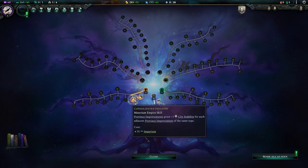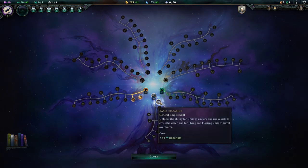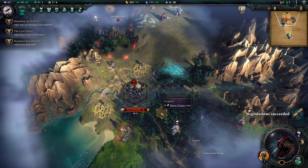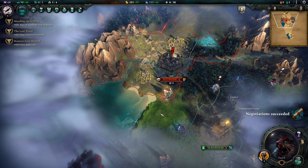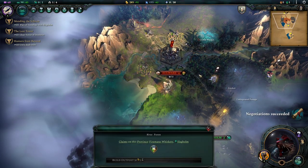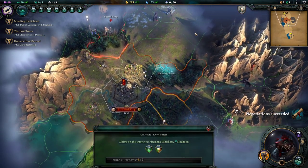Empire development skill available: province improvements grant plus one city stability for each adjacent province improvement of the same type. I'm going to go ahead and grab that. We've also got it gains the ability to embark — I'll eventually grab that when it becomes a problem. Farm mine, the long way around, farm mine farm. Nothing adjacent at this point. There's a mana node but it is occupied. The Firemane Whiskers of Slaghome — negotiations have succeeded. We now have a pact of cooperation, it opens borders, trading is enabled, up to two resource trades are available, and magic resources can also be traded.